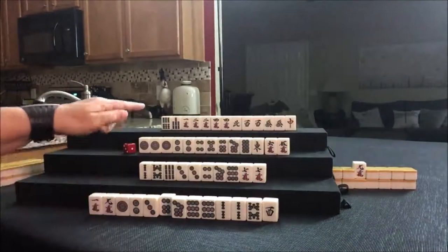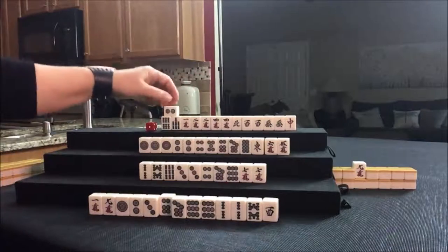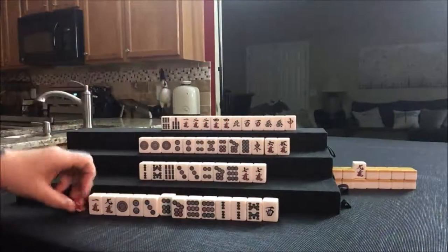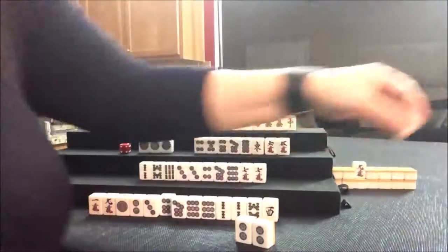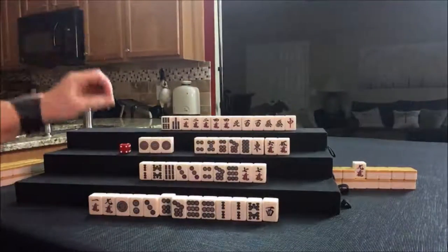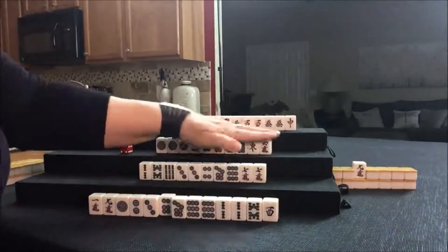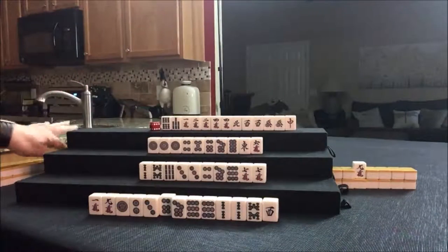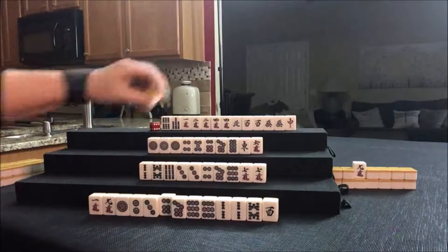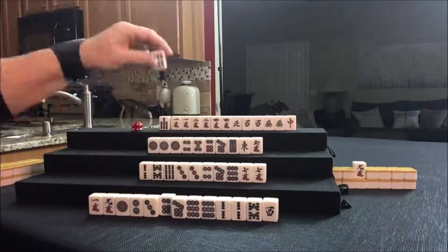Dragon pone. Two dot — let's pone it. We'll discard the five crack. Draw. Three bam — five crack was thrown. We paired up Dora! Let's discard the six bam. We're going to draw. Nine crack — nice. For Chanta, pairs of terminals, which are ones and nines, can help. Let's discard the six dot.